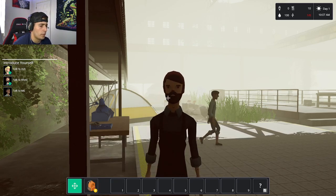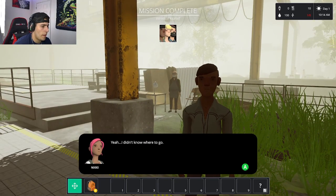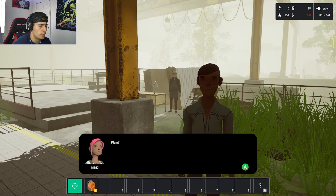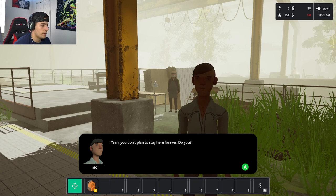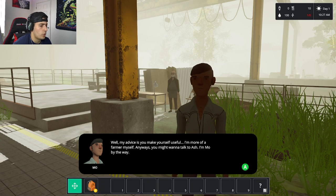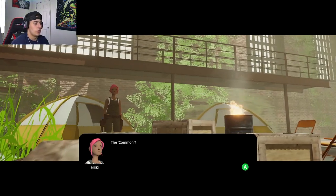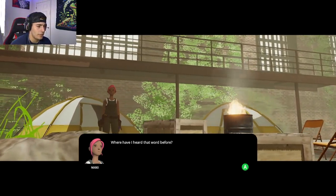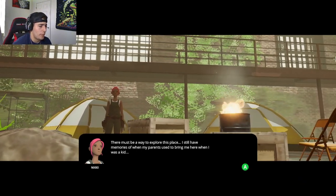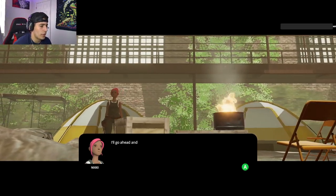I go talk to Mo: 'Did they kick you out as well? Yeah, I didn't know where to go.' Mo says many people have passed through this place. 'My advice is you make yourself useful — I'm more of a farmer myself. I'm Mo, by the way.' The Common seems to be the name of this compound. The protagonist reflects that she still has memories of her parents bringing her here as a kid, and thinks she should set up a temporary shelter and explore.